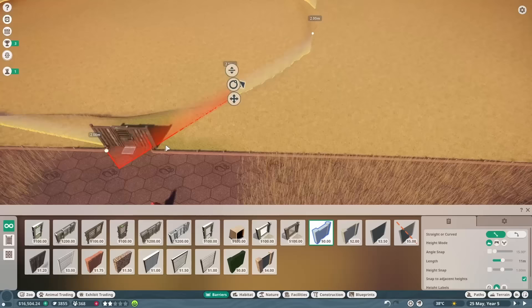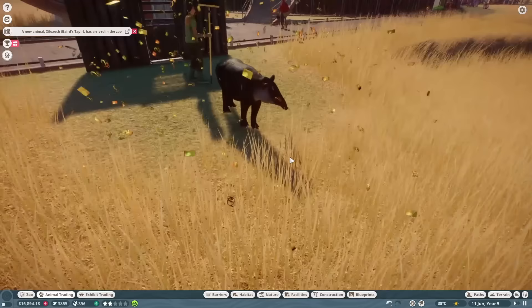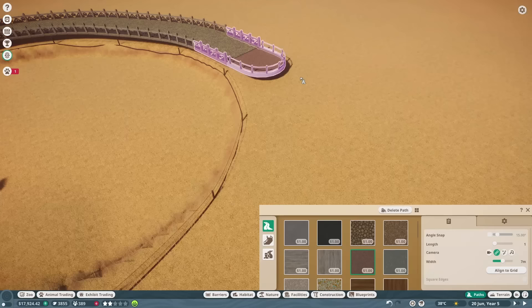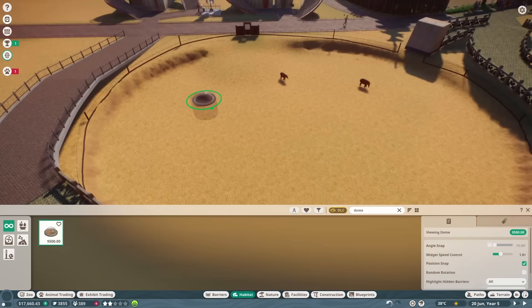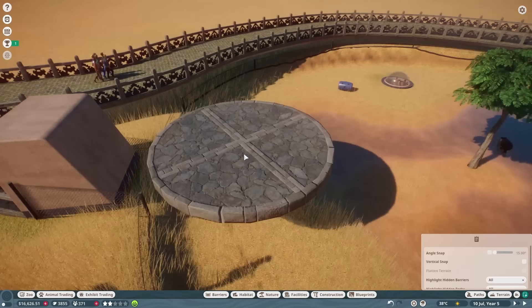I sunk an area, threw up null barriers, and had the tapirs placed in the soon-to-be habitat. Knowing I was going to be covering up most of the barrier anyway, I settled for using chain-link fencing, before surrounding it with an elevated path along one side and what was supposed to be a staff path on the other — but I mistook a red brick path for the staff path and didn't notice for quite some time. I added one of the new viewing dome entrance pieces to the barrier, added two viewing domes into the habitat, shaped the water around the domes, and added the enrichment items.